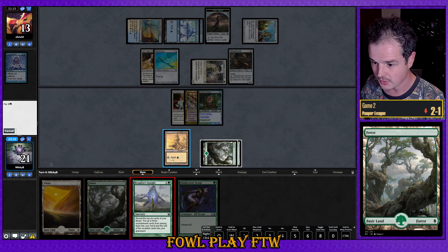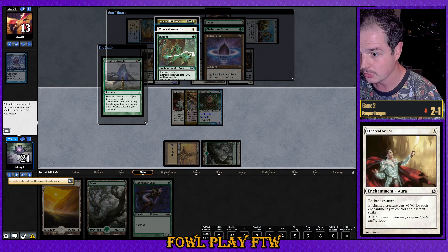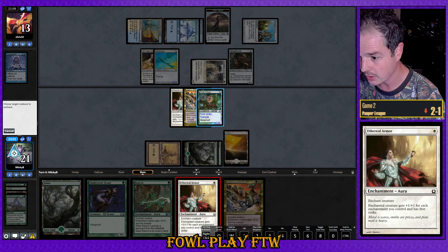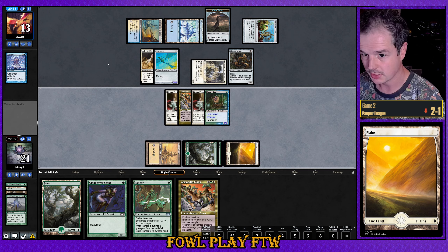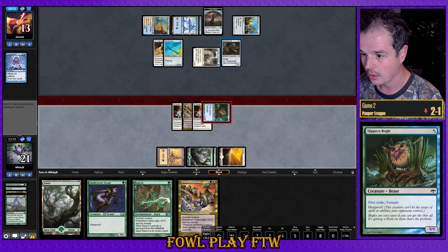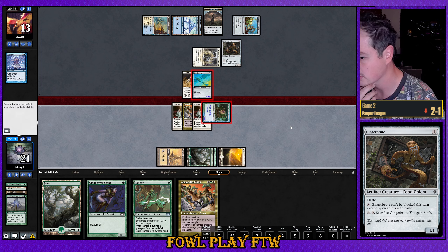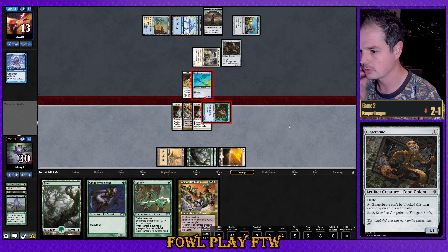Now we can just Kruphix's Insight and hold up mana out of hand. We can play that after we get our draws. We get an excellent rainbow of cards — we'll take all three. Now we can just play out our Ethereal Armor and continue being the beatdown. Attacking here, we don't actually net any damage but we do gain a lot of life — that's probably safer than doing some sort of block play. If our opponent blocks with two creatures, we just deal first-strike damage to the Ginger Root first and we're all good. Back up to thirty.